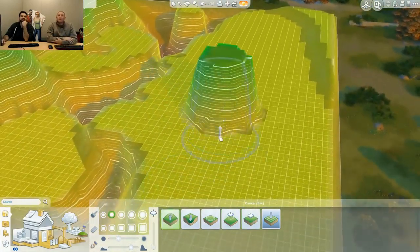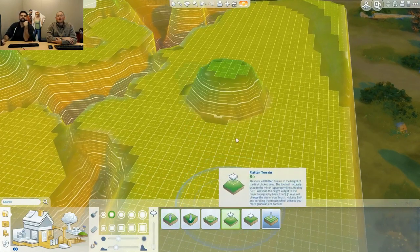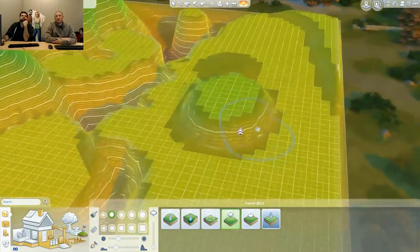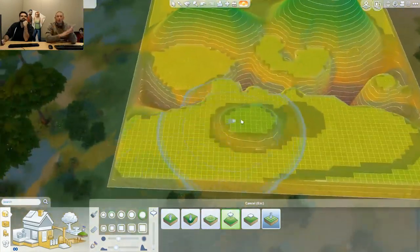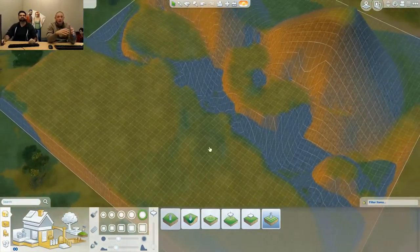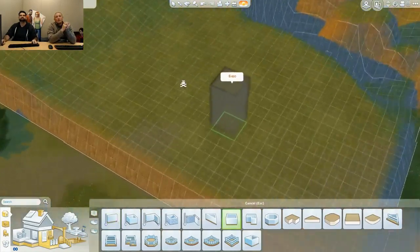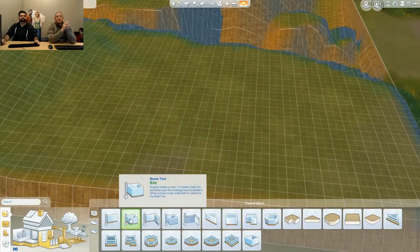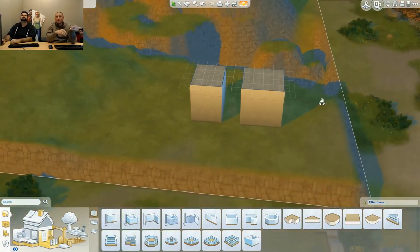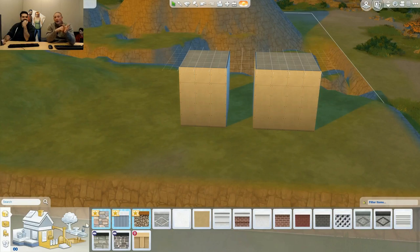The way I prefer making plateaus is just raise the height, pick a height I like, then flatten it. Now let's get into how blocks function with terrain. We'll build two blocks next to each other using the draw tool. We have a new way of adjusting foundations — before you'd click the foundation on your house, but now we've removed that slider. This applies foundations directly.